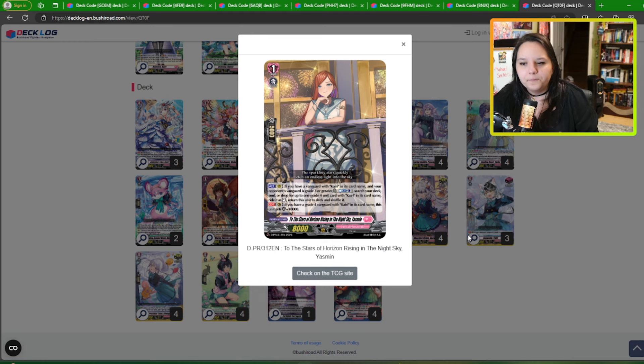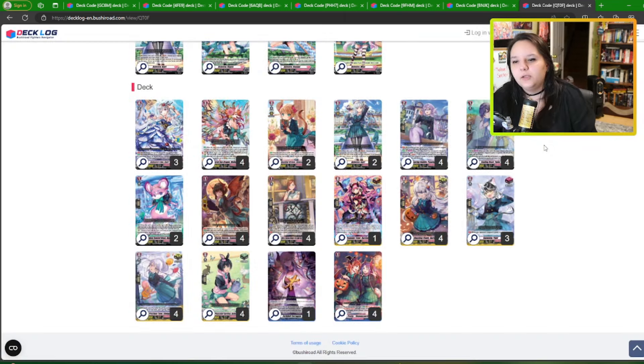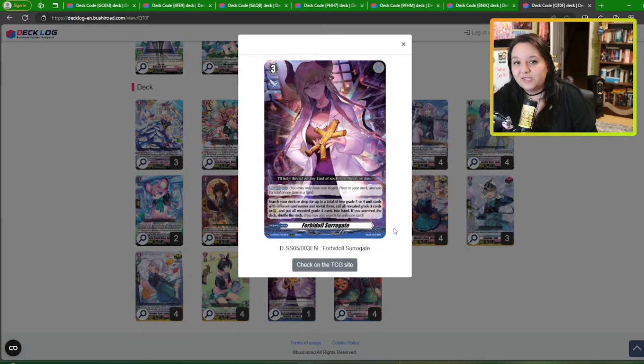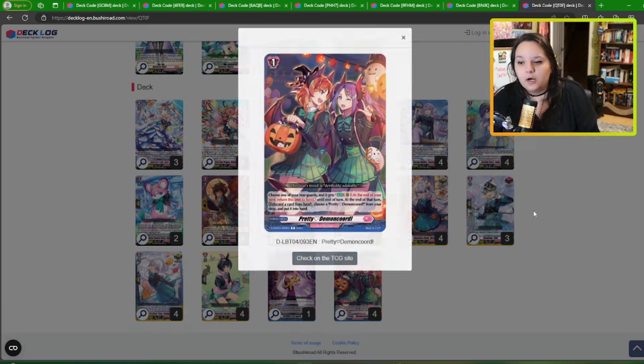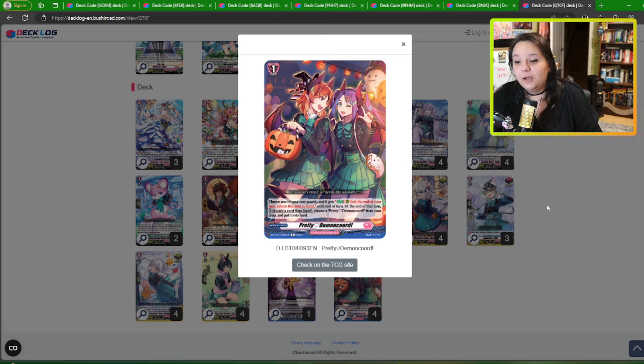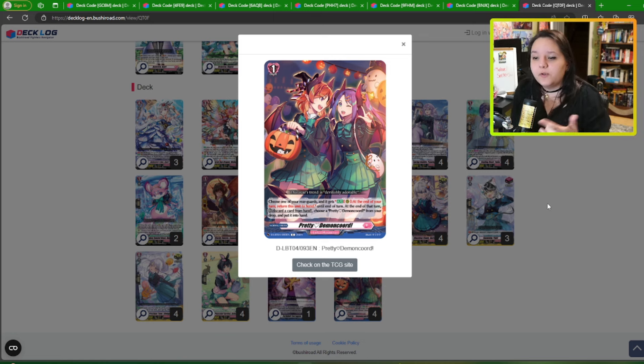Probably the most expensive card in this deck is Yasmin. She costs a counter blast to search your deck for the grade four and bring it to hand. On guard circle she's a 15k shield — I really value this 15k shield, even more than the grade two version that reveals Kairi for power. The fact that she searches your deck and is also a bunch of shield in your hand is really nice. She also sends herself back so you can find her again. We also have the grade four Ballista as essentially a fifth copy of a grade three finder card — you can get the grade four, persona, the Mouse, and a lot of other stuff off of her. It's really useful.